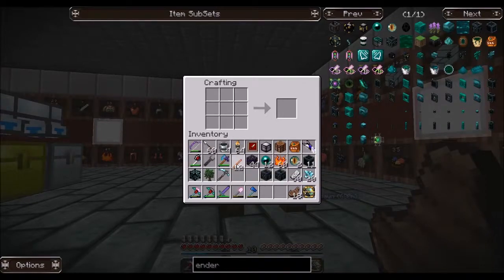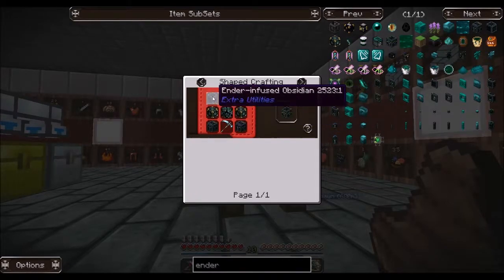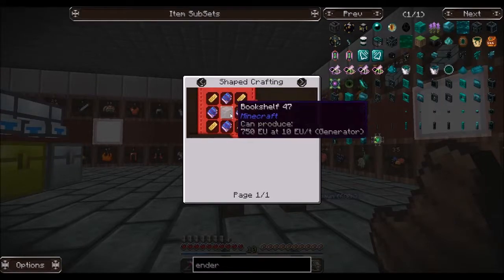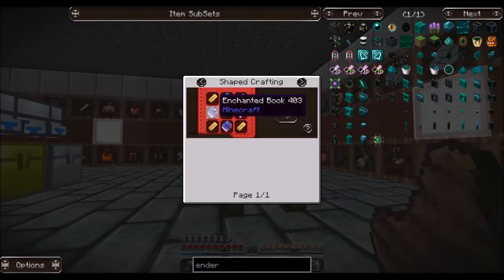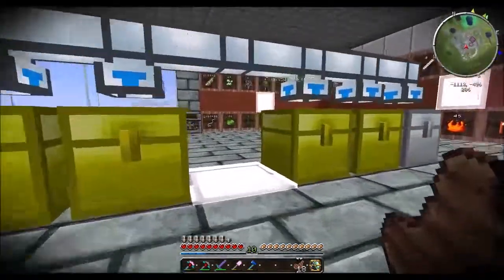We've got this, we've got this, we've got that, we've got those. We just need to create these last components. Now we're going to need bookshelves and we're going to need four enchanted books plus four ingots. So we've got to empty out our inventory here. We don't need this iron anymore, but we will need diamonds. We can put the obsidian and enderpearls back.